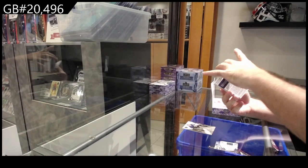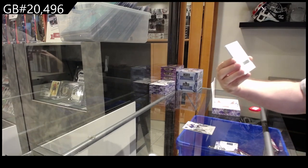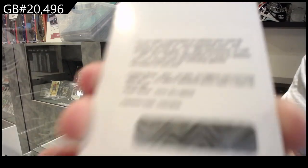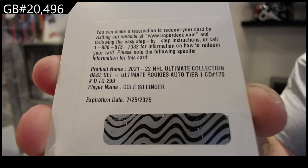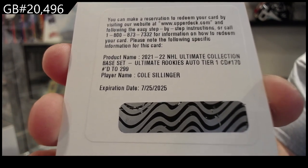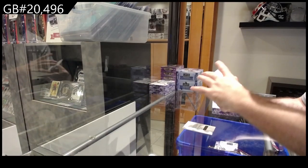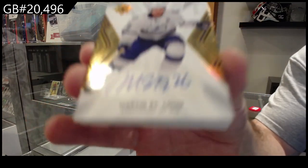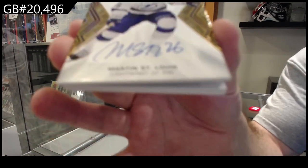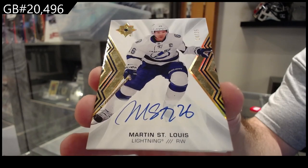We've got a redemption for a $2.99 Ultimate Rookie Auto — Cole Sillinger — for Columbus, numbered to 35. Base Auto of Martin St. Louis for Tampa Bay.